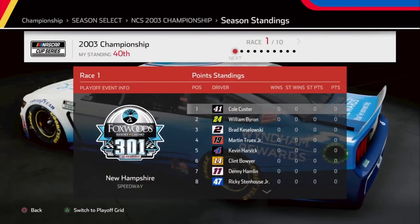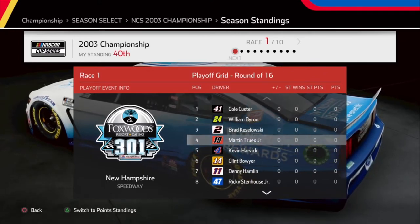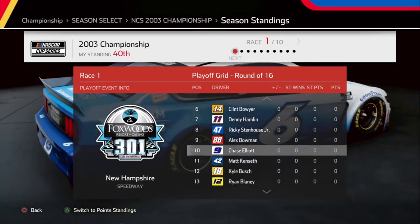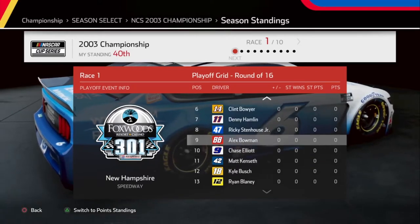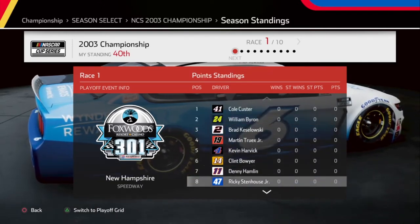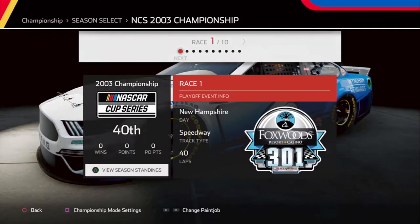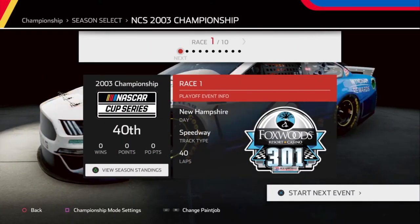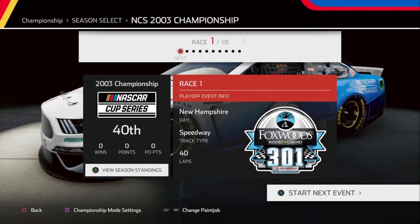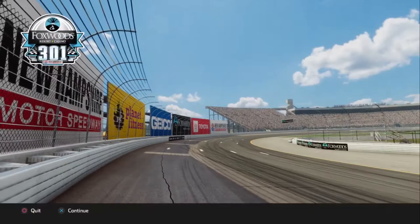One thing I wish we could do is create our own championship grid, like how you used to do in the old EA NASCAR games — specifically NASCAR 08 or 09 — so you could pick and choose who's able to contend for the championship. For the paint scheme, I'm just going to go with the Wyndham Rewards livery. It looks really good with Ryan Newman's number six.